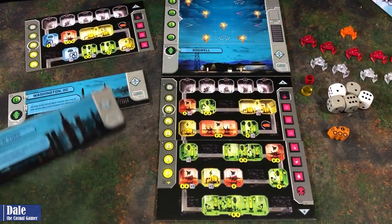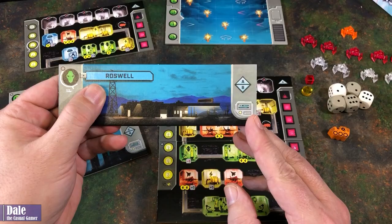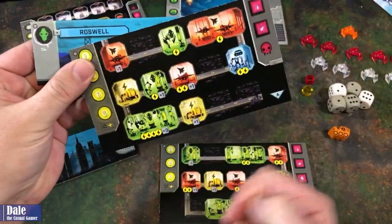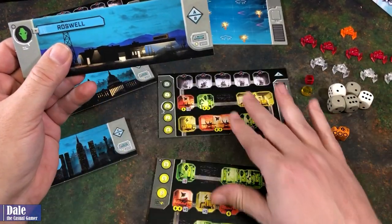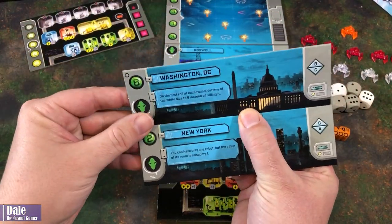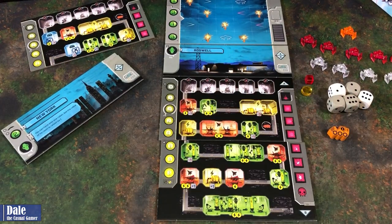We have several locations to defend: New York, Washington DC, and Roswell. On this sheet, it's going to tell us how our base is going to be constructed — we've got an A and a B shown there. We grab our location pieces — an A pointing up versus A going down, and the B — so that forms our base. The other locations are dual-sided and have some special abilities, and it shows you how to put your base together.